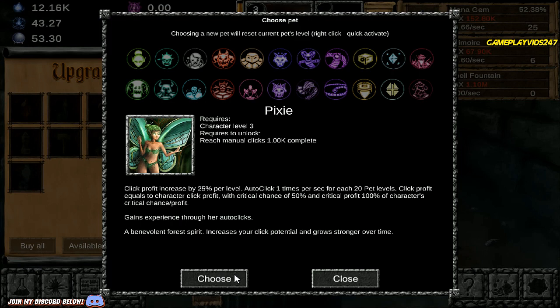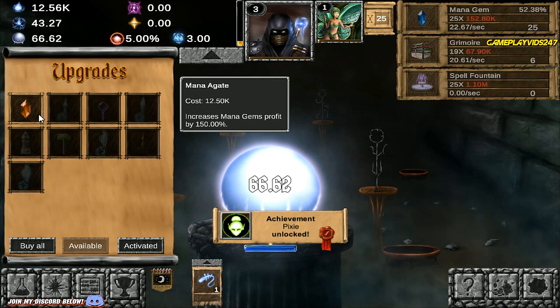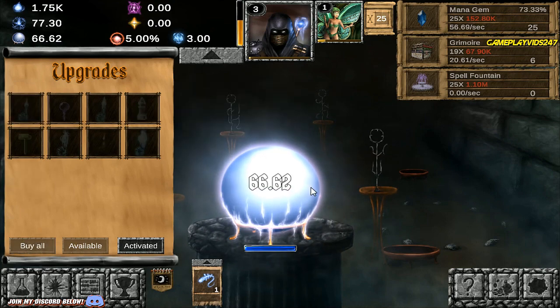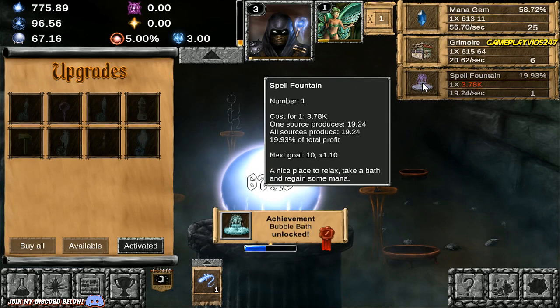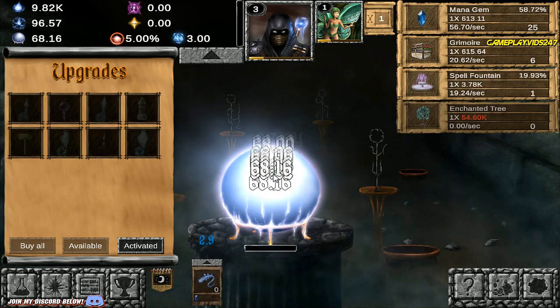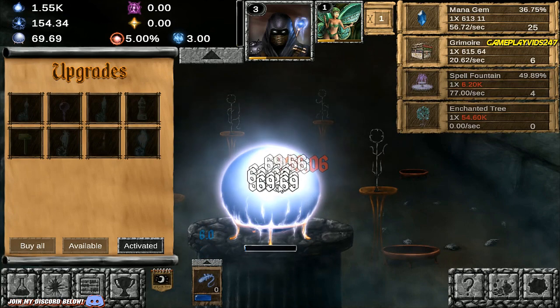We now have a Pixie Pet everyone. Let me just use Mana Agate — increases Mana Gem Profits by 150%, yes please. Definitely taking that up. Might actually have to upgrade some of these spells soon. Just upgraded Spell Fountain a bit there to boost mana per second. Just used a Magic Missile there as well. Now generating 135 mana per second, 154 mana per second. Beautiful stuff.